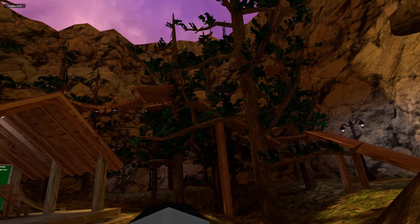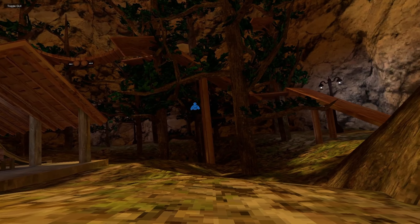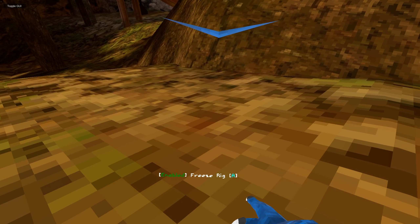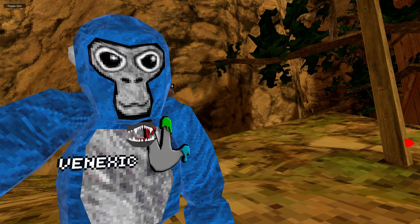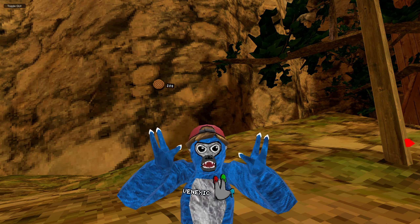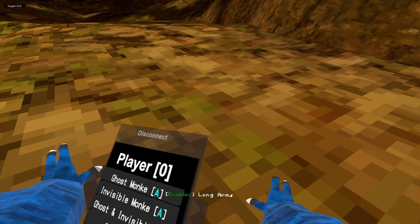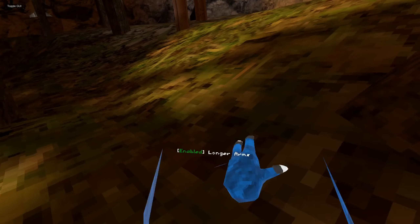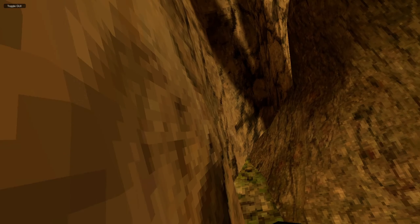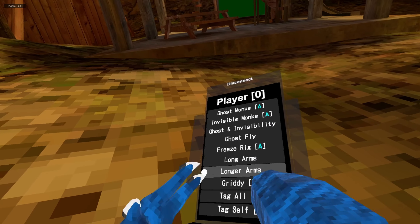We have Ghost Fly — you just press trigger and you'll go invisible, and wherever you look your model will go flying. We have Freeze Rig: it just freezes your rig where you were, like this — as you can see, that's pretty cool. Long Arms: it's just long arms, normal SteamVR long arms. Longer Arms: your arms are even longer. If you're going to use this in a public lobby, make sure Anti-Report is on.